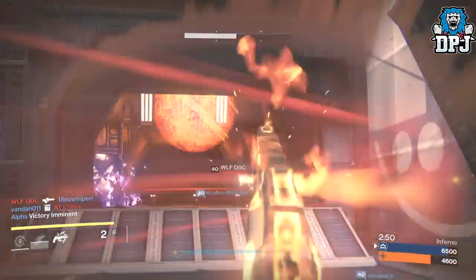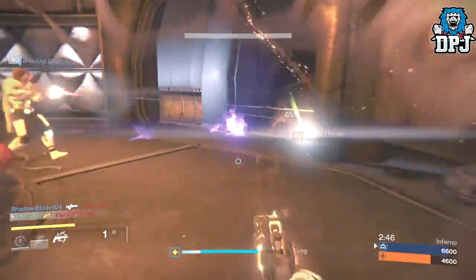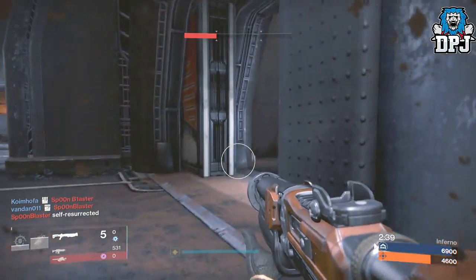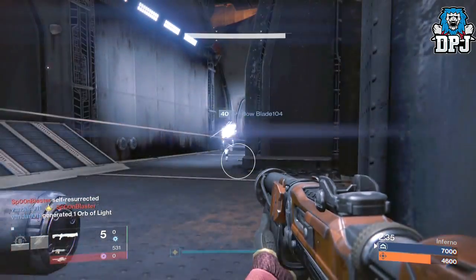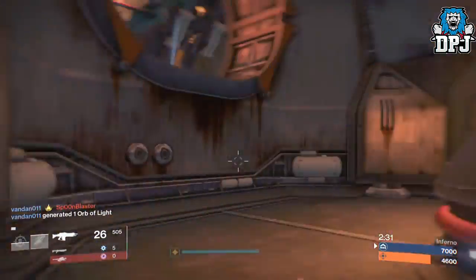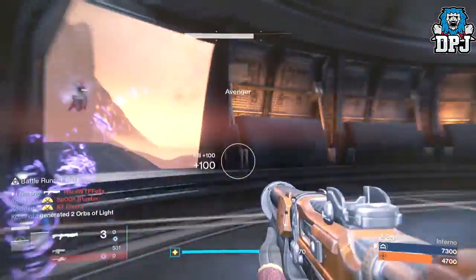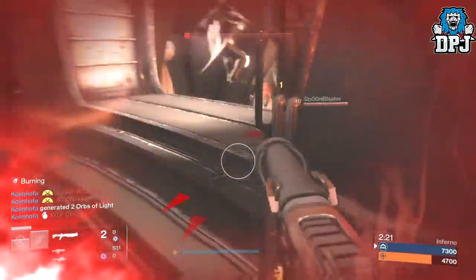Many of the armor ornament sets are only rewarded through top-tier play. For instance, only flawless Trials runs provide the ornaments necessary to tweak your Trials armor pieces. Other ornaments, including some of the exotic weapon ornaments and the Iron Lord's armor set, are dropped from radiant treasures — similar to sterling treasures before them. These packs can be obtained through both designated in-game activities and micro-transaction purchases.